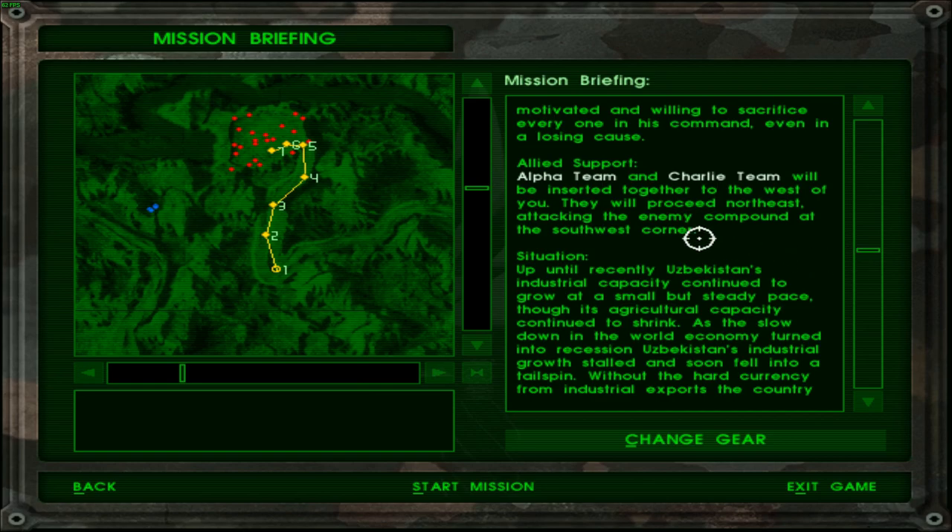Alpha team and Charlie team will be inserted together to the west. They will proceed northeast, attacking the enemy compound at the southwest corner, and I will be attacking the south corner. Actually, we will sort of come up the south but then go towards the southeast and start penetrating from east to west.